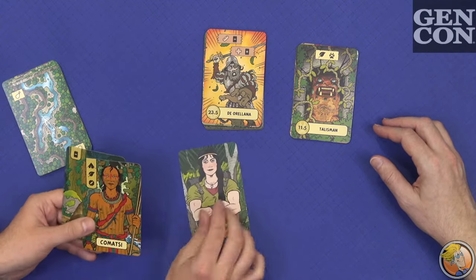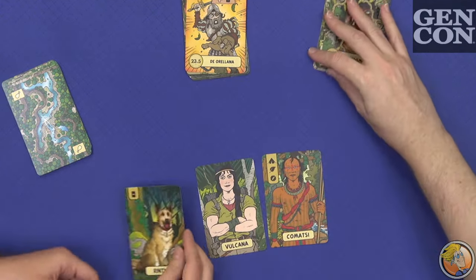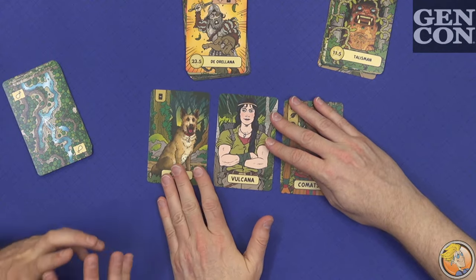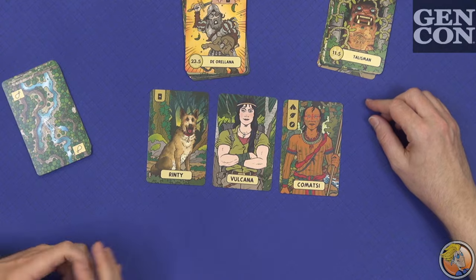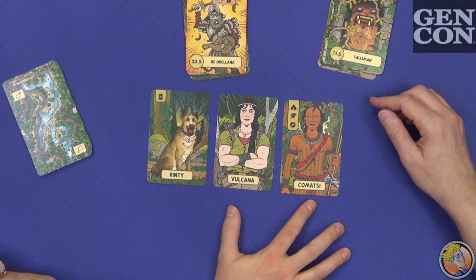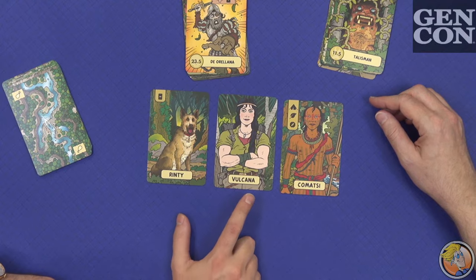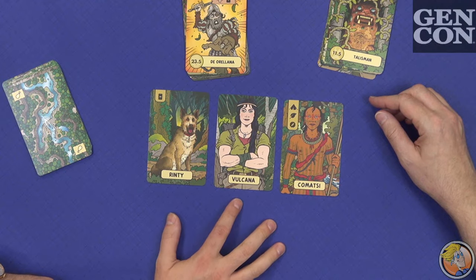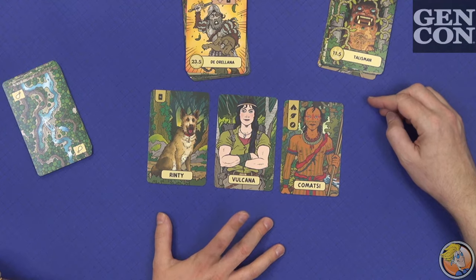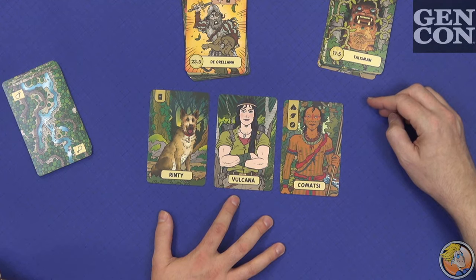The Companions is a series of three new characters which you add to your party, so you'll have a team of four instead of three. Randomly at the start of the game you'll be assigned one. Komatsi is a native guide — they have every expertise. Volkana is a strong woman who doesn't have any expertise, which is very tough, but she starts with quite a lot of help.